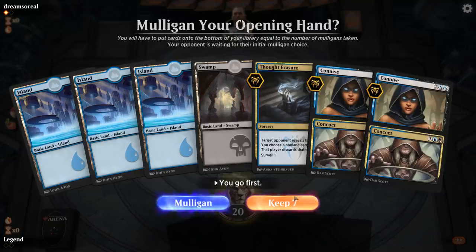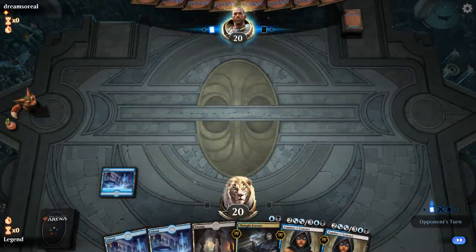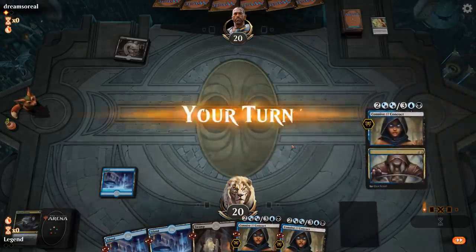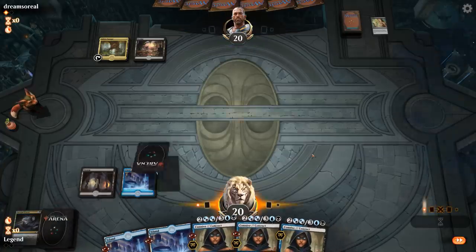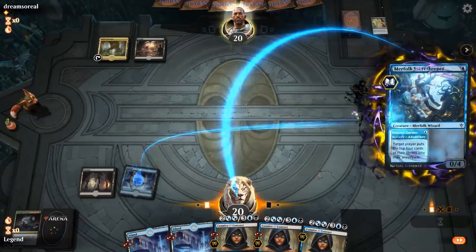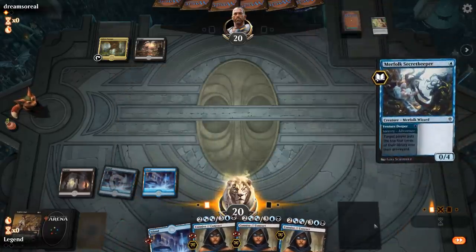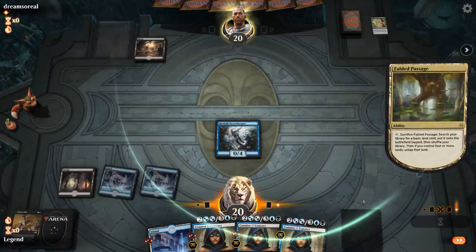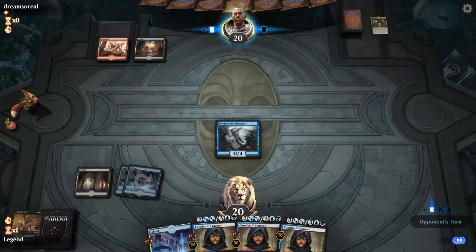We're on the play for game 2 and this seems like an okay keep — hopefully surveil finds us some goodies. Lead with Island on the off chance I draw a Secretkeeper and want to use both halves. Opponent does bring in Duress, which takes my Thought Erasure. We draw another Connive/Concoct so the opening hand isn't as balanced anymore. There's a Secretkeeper so let's start milling. Opponent bringing in Duress means they'll be a little less explosive, which overall should favor us — though it's still anyone's game.